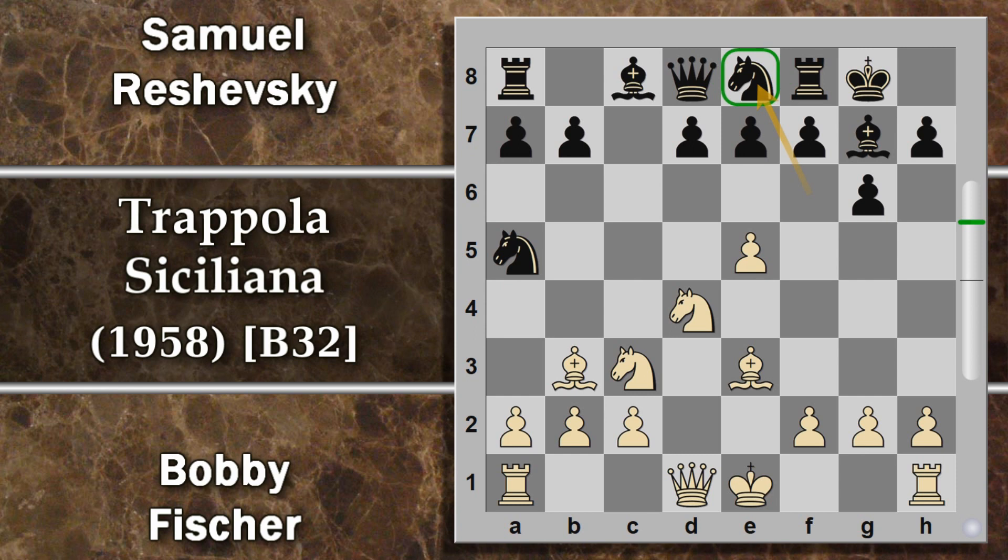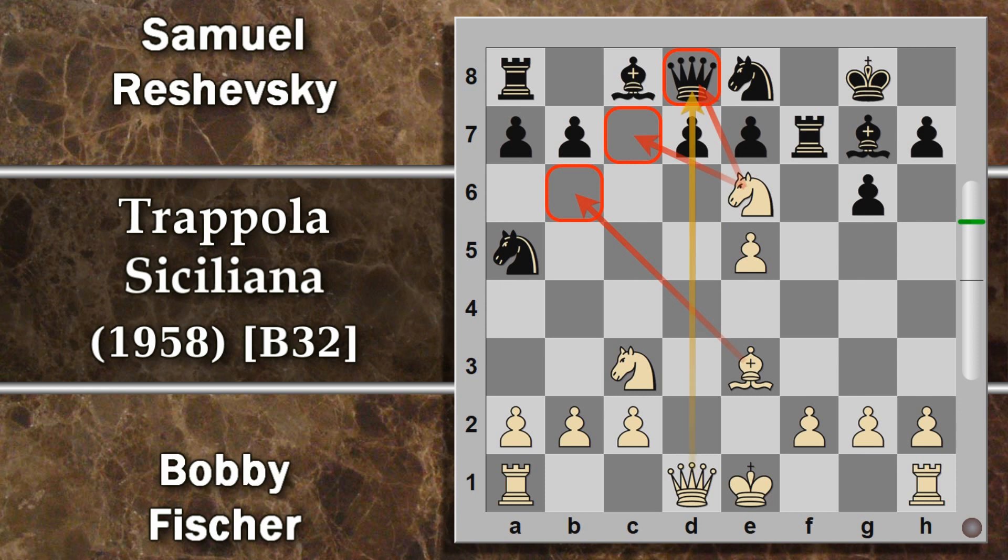Fischer schianta il sacrificio: nonostante tutte le difese gioca alfiere per f7. Sembra che il nero possa prendere sia di torre che di re, ma in entrambi i casi ciò non è favorevole. Vediamo subito torre per f7: è abbastanza chiaro che il bianco può giocare cavallo e6, sfruttando l'inchiodatura su questa colonna d, quindi non può prendere il pedone perché perde la donna. D'altra parte non può neanche scansare la donna, perché ha tutte le case coperte dal bianco, per cui qui semplicemente il nero perde il materiale e neanche poco.